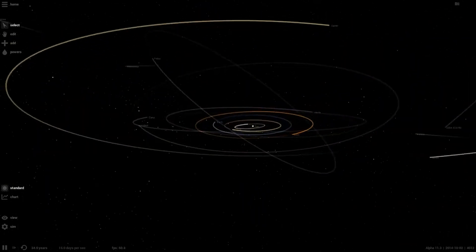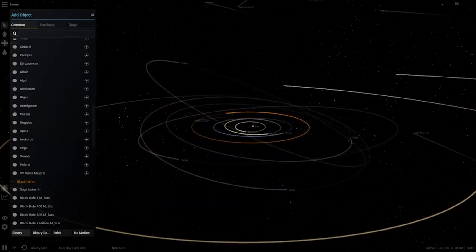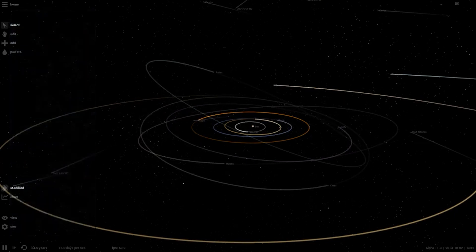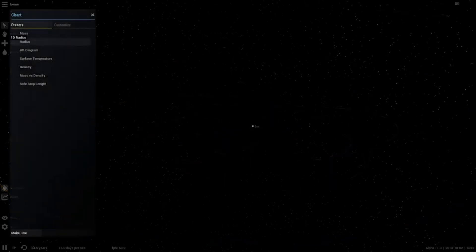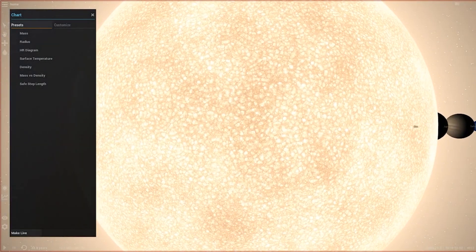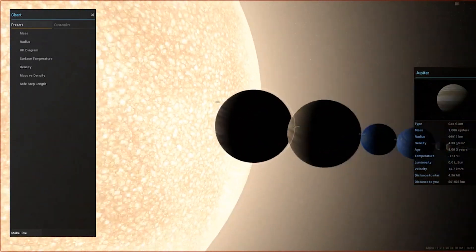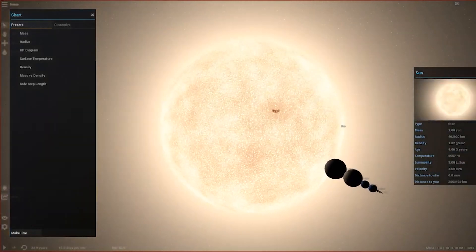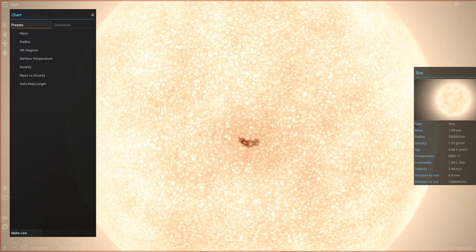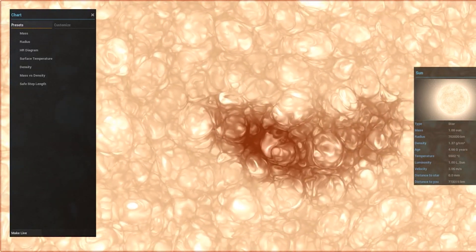Comparing Alpha 11.3 to the original game, it already looks a lot different. There's no Milky Way background currently, and the interface is completely new. The sun had sunspots — something I'd like to see return, as it's a nice little feature. Though at current speed it's hard to see them, you can watch the sunspots rotate with the star.